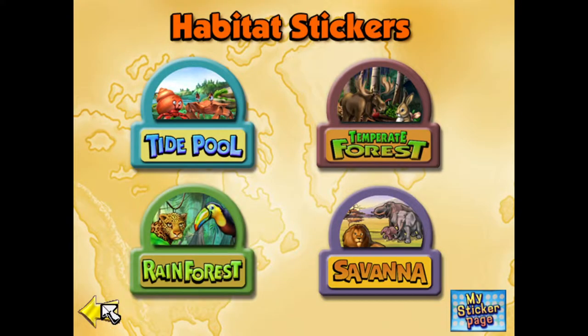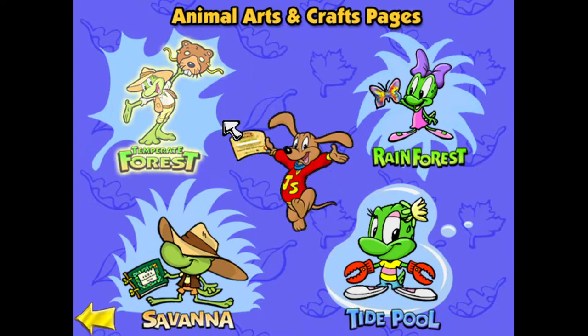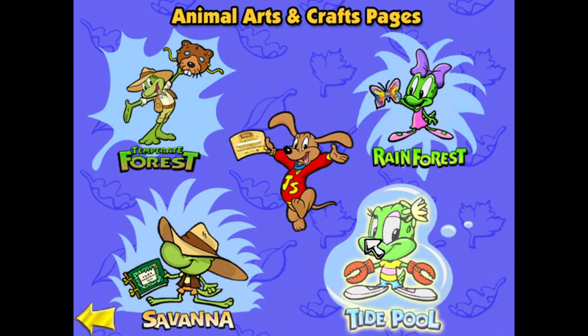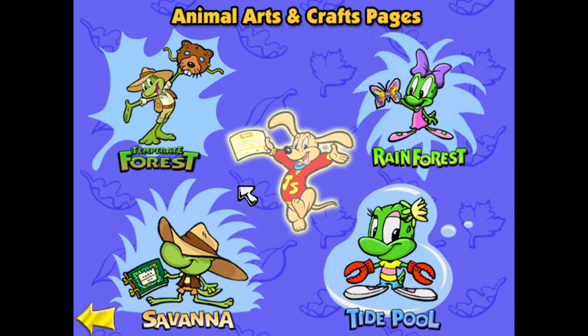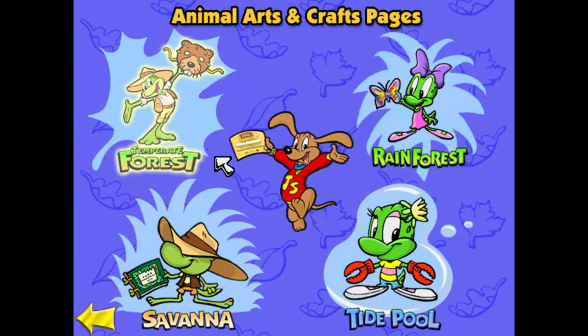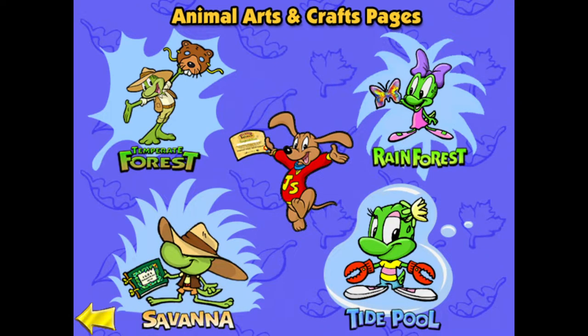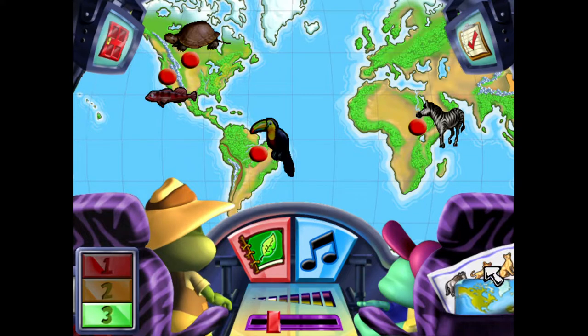Additionally, there's also right here the Arts and Craft book where we can get an arts and craft. However, we've actually not unlocked both of them yet. So what I'm thinking today is we pick a biome — probably Temperate Forest. We'll play through Temperate Forest and aim to get enough points in this video alone to unlock all the Temperate Forest stickers.